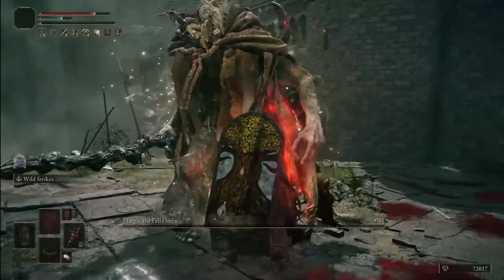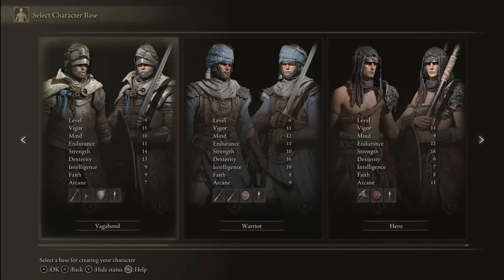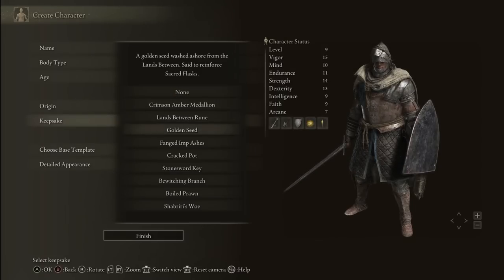As far as starting class, I recommend you go with Vagabond for most melee builds as usual. Your starting stats are very solid overall, nothing is wasted. Especially the mental stats, which will come in handy later on for some nice buffs. When it comes to your keepsake, go with the golden seed as usual for the very handy extra flask charge early game.